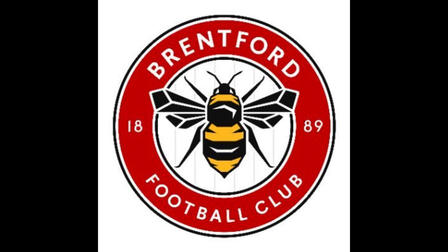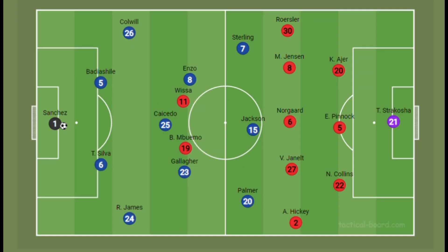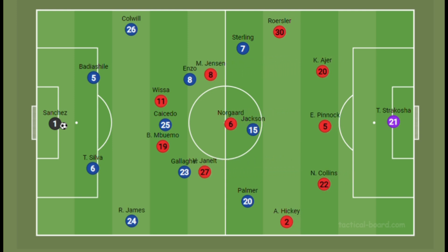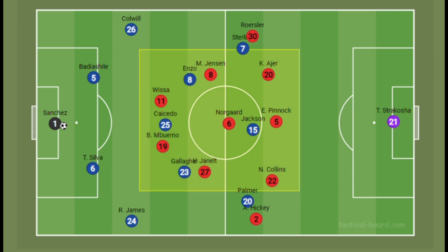Looking at what Brentford will pose as a threat, when they play against top teams they arrange themselves in a low-to-mid block of a 3-5-2: three centre-backs, three central defensive midfielders, and two wing-backs. The main aim is to limit central progression and use their wing-backs to double up on the opposition wide players.